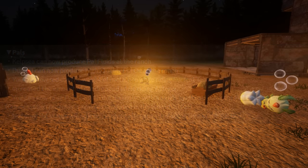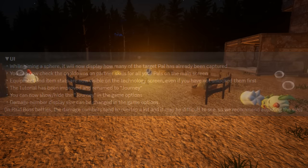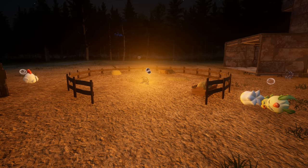There are some more things to be excited for. When it comes to UI, the developers say: while aiming a sphere, it will now display how many of the target pals have already been captured. You can now check the cooldowns on partner skills for all your pals on the main screen. Equipment and item stats are now visible on the technology screen even if you have not unlocked them. The tutorial has been improved and renamed to journey. Damage number display size can be changed in the game options — in raid boss battles the damage numbers tend to overlap a lot, so they recommend adjusting the size.